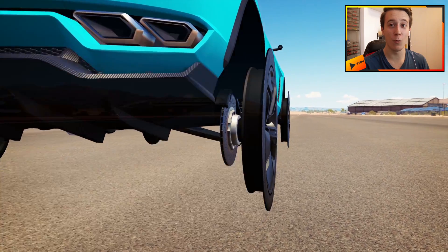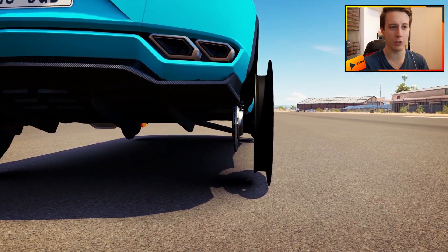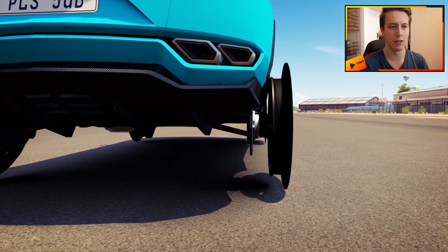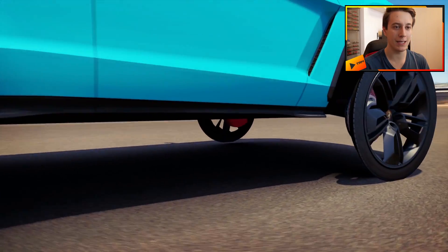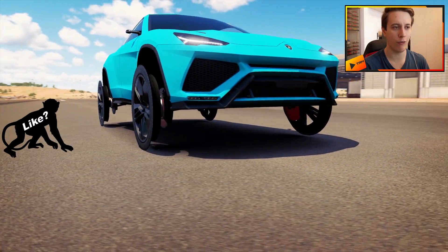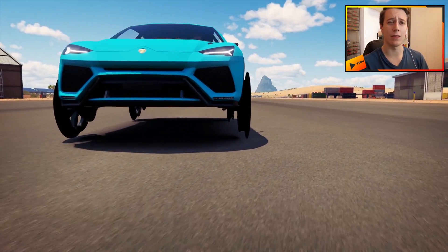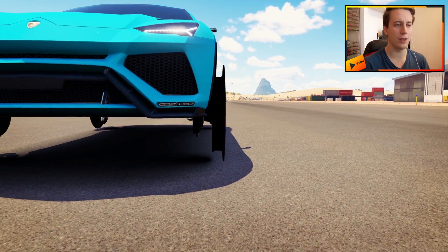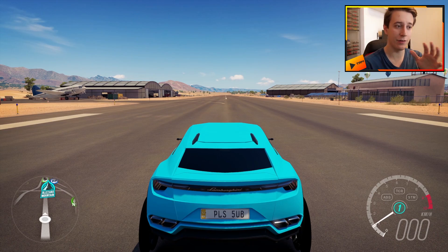Those are one centimeter thick — one centimeter. They're like the bigger part of the rims. I couldn't make the rims any smaller unfortunately. The same goes for the brake discs, so you can still see those. I couldn't make them any smaller without crashing the game because if I set them to zero, the game doesn't really like that. So those are the thinnest tires we can possibly get, and it is the same tire compound as the thick tires.